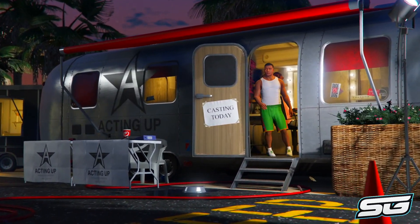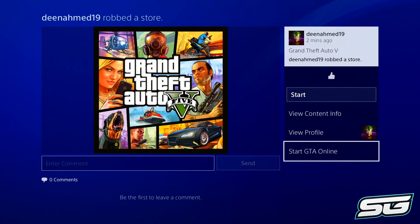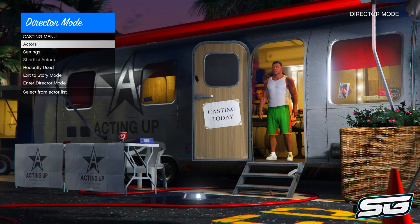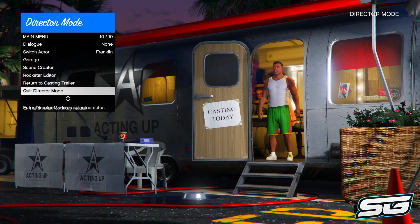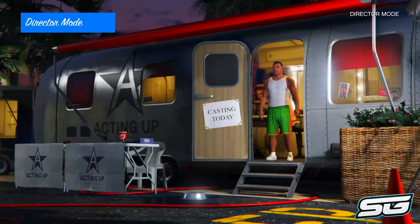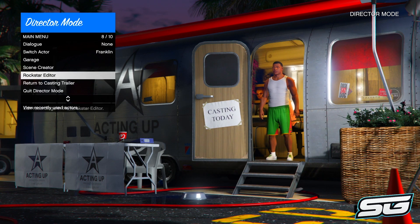Once you are at the trailer and this menu reappears, press your PS button, press X on Start GTA Online, then press circle on the alert message. This should bring up the director mode icon. Open up a separate interaction menu, go to user location and press triangle on it, then go down to the bottom where it says Return to Casting Trailer.